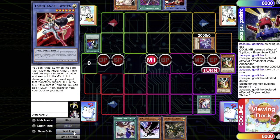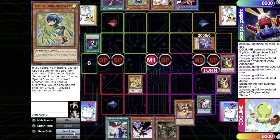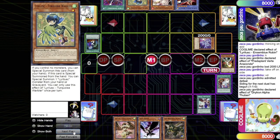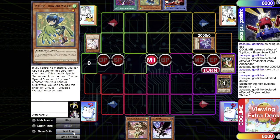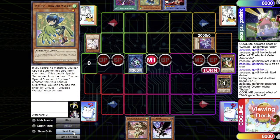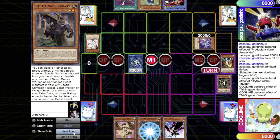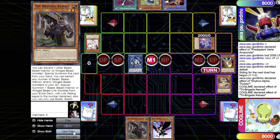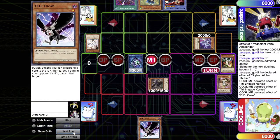Lyrilusc draws for turn, activates Jack-in-the-Hand, revealing Warbler, Cobalt Sparrow, and Barrel Canary. The opponent adds Warbler; the Lyrilusc player adds Cobalt Sparrow and shuffles back Barrel Canary. Bird Call is activated but gets Ash Blossomed — that's fine. Nerval is normal summoned, linked off into Linkross, triggering Nerval's effect to get Karas. Karas discards Cobalt Sparrow to special summon itself.